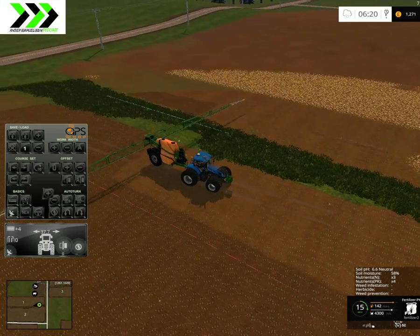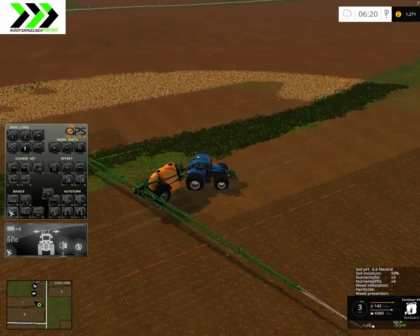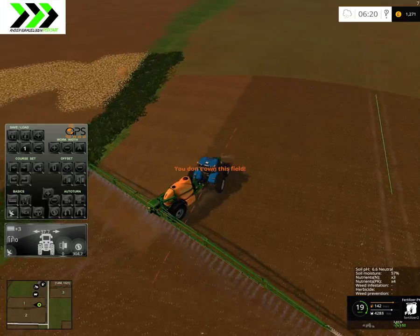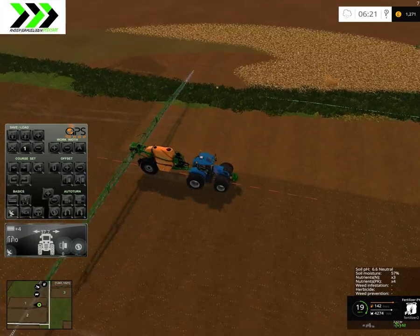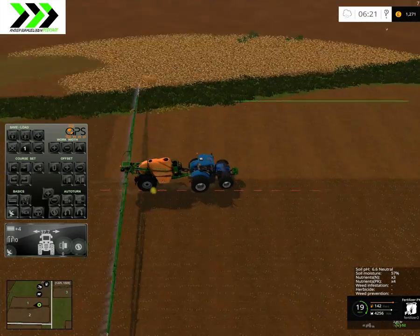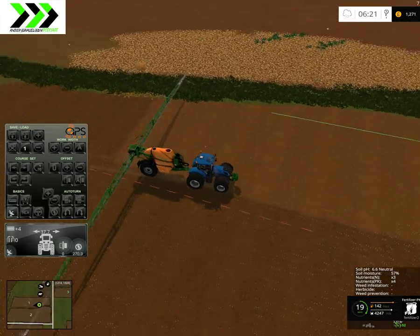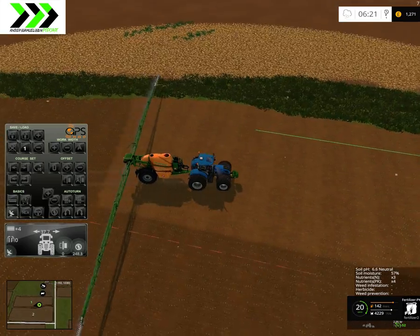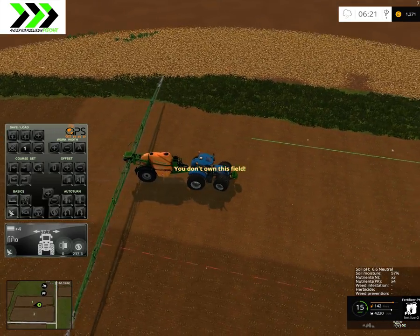Let's put some tram lines here. Isn't that really cool? So that's one more advantage of owning those fields — you won't have any problems where it suddenly thinks you're on the wrong field and won't let you put tram lines. Nothing like that.